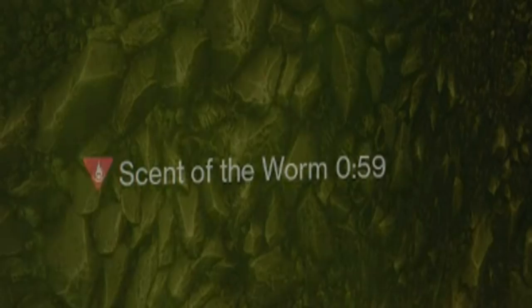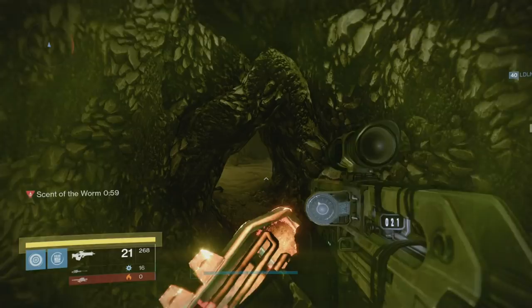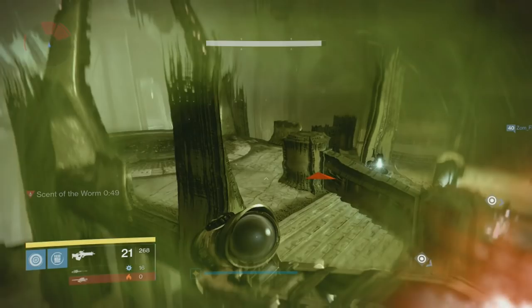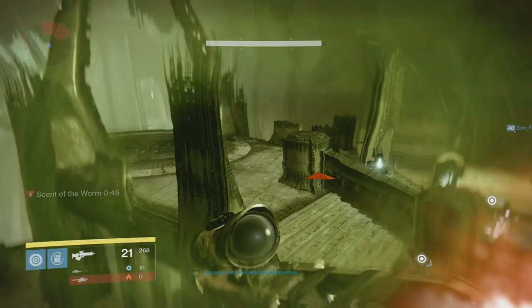Parkour out to the middle of nowhere and hopefully you make it there in time so that you can open the chest. As you can see with the Meta Multi-Tool — that's my little tip and trick — I am definitely moving a lot faster. And you're going to see me make it out to the platform with about 9 or 10 seconds to spare.